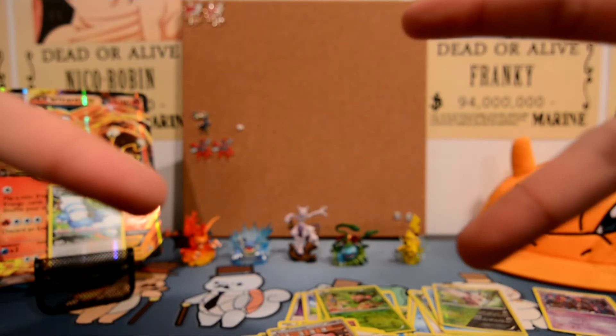We got the Altaria though, which is pretty cool. We actually didn't get any EX cards — not too bad I suppose, but I feel kind of bad. We got the big Charizard and the little Charizard. Hopefully you guys enjoyed this quick unboxing of the Charizard EX box. If you did, give this video a big fat thumbs up, comment below, hit that subscribe button — thanks for watching, see you guys in the next episode, peace!